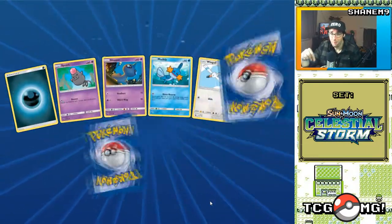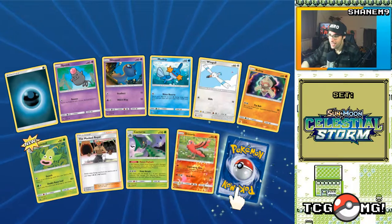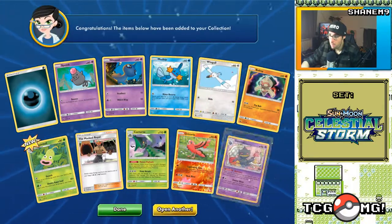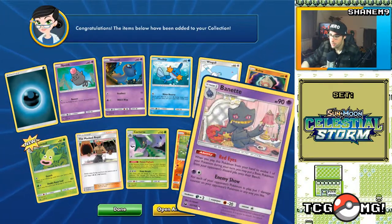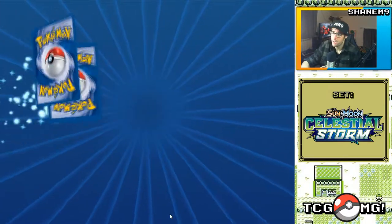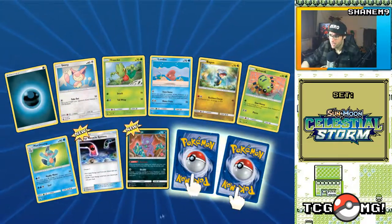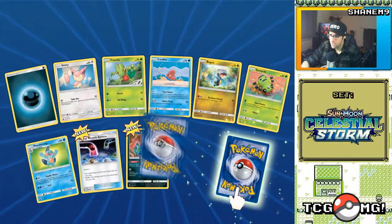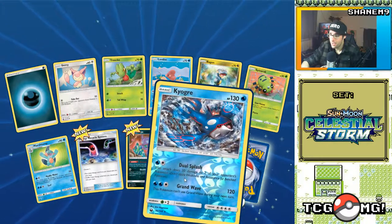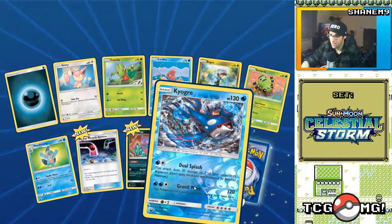Anyone? Seriously, comment below. We got a reverse Oricorio and a Buzzwole — nice, okay, so we got a couple of those. Still building the deck actually — I'm still kind of thinking about what I want to do, whether I want to go Steel/Psychic maybe. I don't know, kind of looking for good synergies. Nice reverse Kyogre — that's cool, that's such a solid card as well, 120 damage.